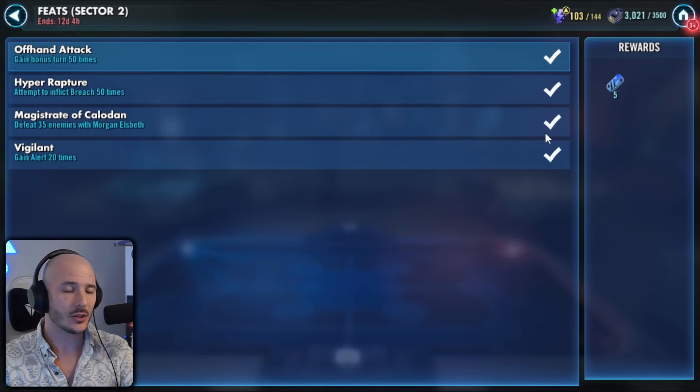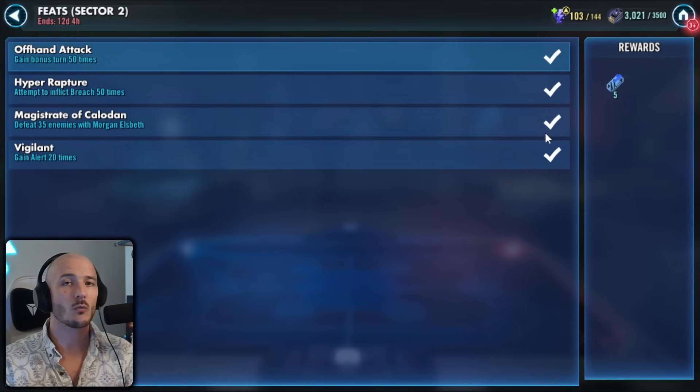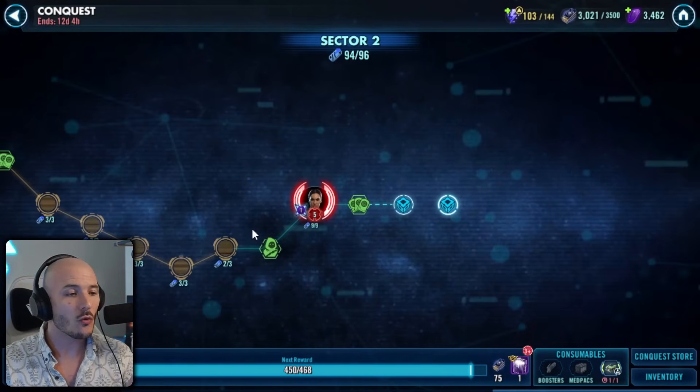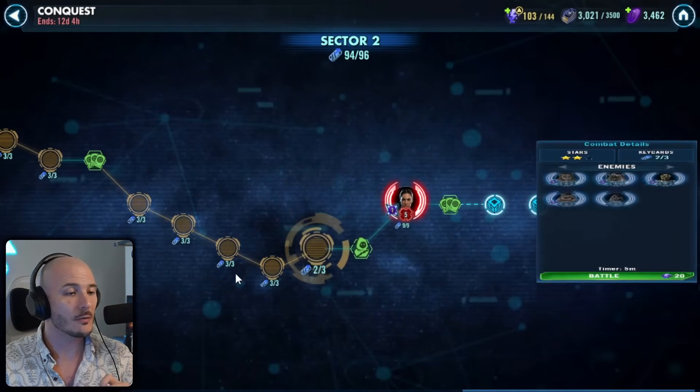I have got a guide on how to get all these kills done in one battle, but it requires a data disc setup to really get it to work. Alert 20 times is a similar thing — that can only be done by the new Night Trooper. A little bit easier, but it needs a bit of a setup once again. I recommend that you save most of it until you get to the end, where you can do the Iden battle.